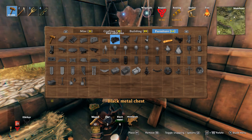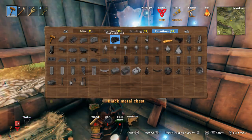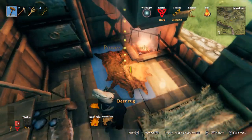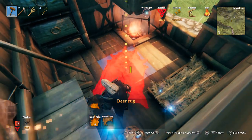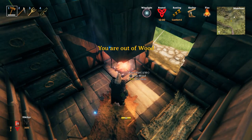We've got four storage chests in a nice cupboard, campfire, windows, workbench. What other essentials do we need? I think that's pretty much it. For decoration, you might have deer rugs so you could put a deer rug here by the fire, just if you want to sit by the fire and cook.